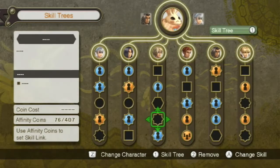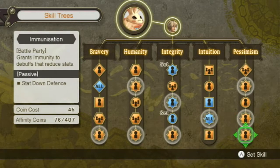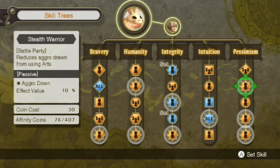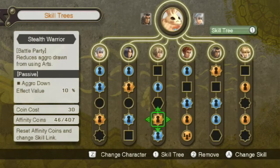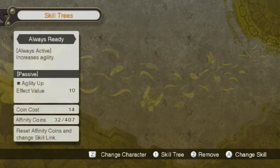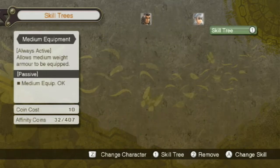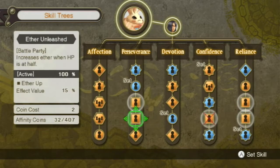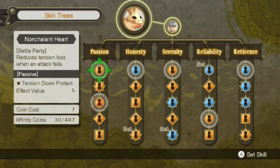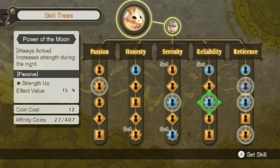I guess we'll do that one. Anything good from Shulk here? Nothing that really stands out. Maybe this one — reduces aggro — because I don't want him to actually get too much aggro. Counter-attack agility — give him some agility. Increases ether when HP is at half; I guess that's useful. Was there something else? No, it's only two points anyway. HP from healing arts, block rate — we'll do that one. And strength during the night.